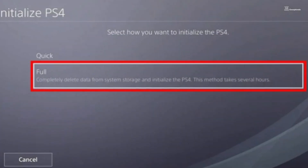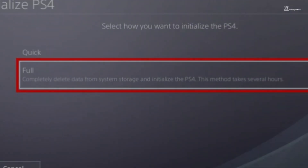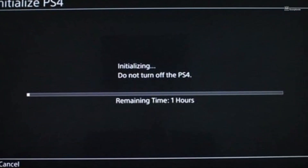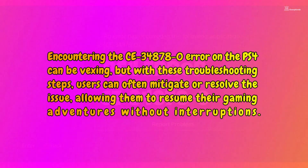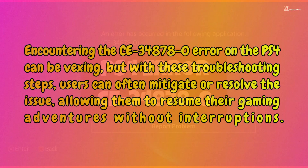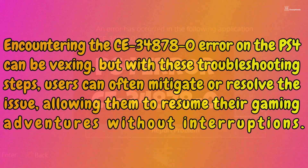If none of these steps work, backing up game saves and performing a full initialization of the PS4 might be necessary. This process resets the console to factory settings, potentially resolving persistent software issues causing the error. Encountering the CE-34878-0 error on the PS4 can be vexing, but with these troubleshooting steps, users can often mitigate or resolve the issue, allowing them to resume their gaming adventures without interruptions.